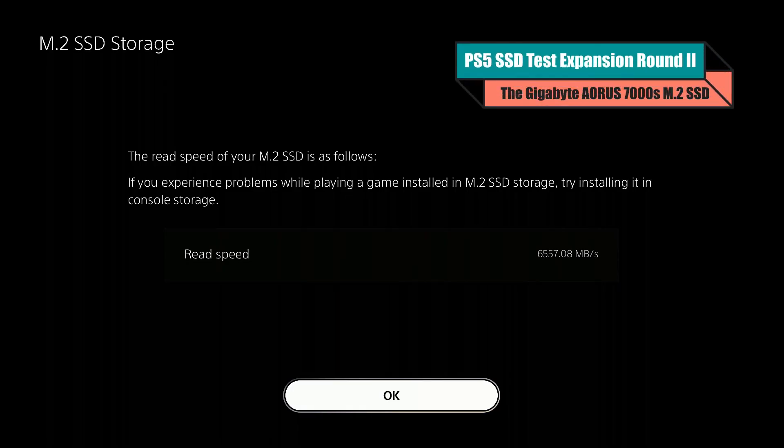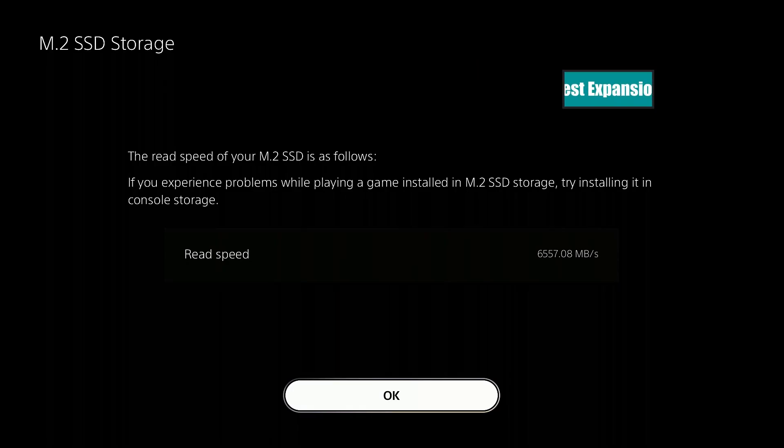Hello and welcome back. We're revisiting the Gigabyte Aurora 7000S — that's right, the 6557 megabytes per second SSD upgrade for your PS5 system. On the new beta for PS5, we're going to revisit it with a bunch of new games.